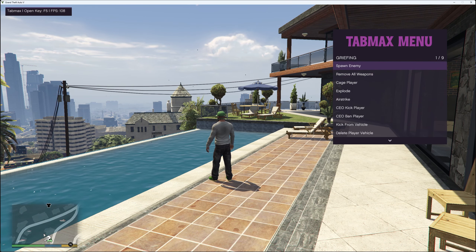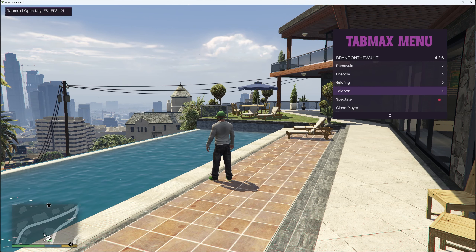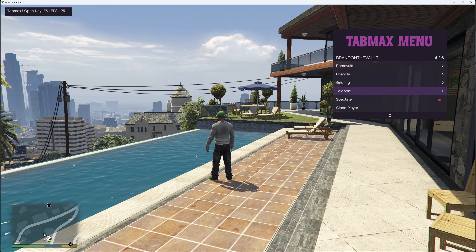For griefing options you've got spawn enemy, remove all weapons, cage player, explode, air strike, CEO kick, kick player, CEO ban, ban player, kick from vehicle and delete player vehicle. For teleport options you've got teleport to player vehicle and teleport to player. You've also got spectate and clone player options.